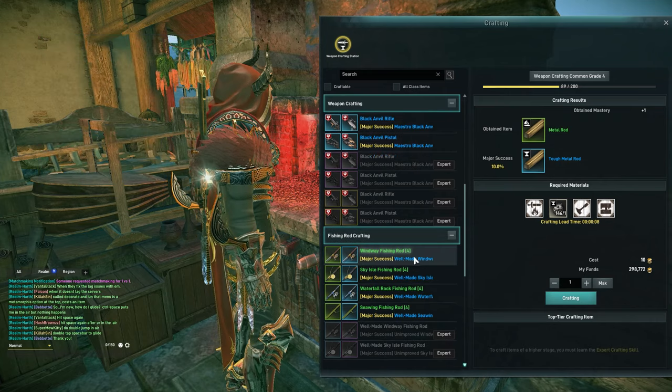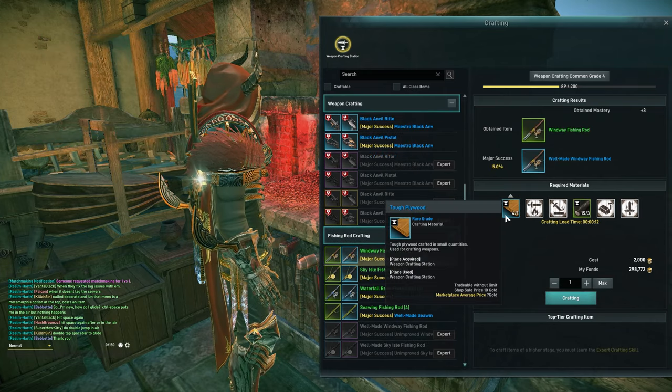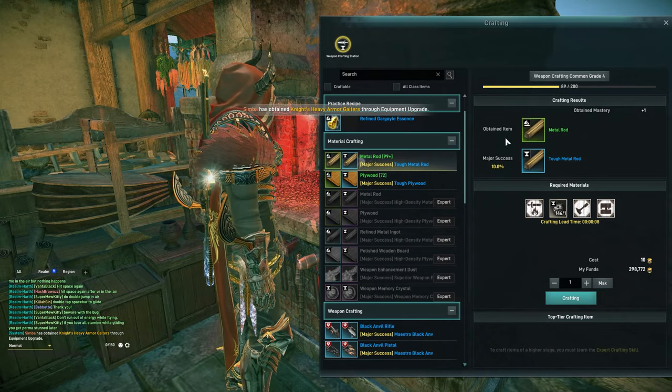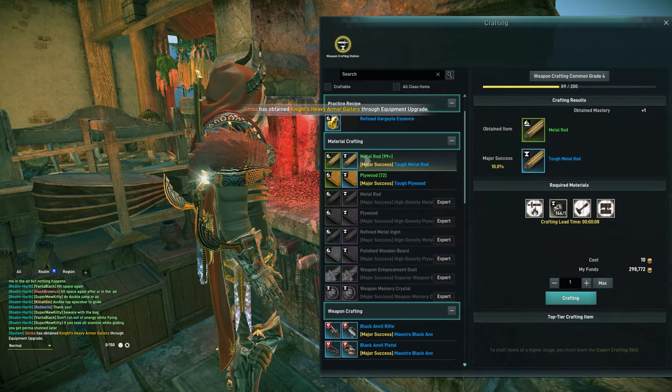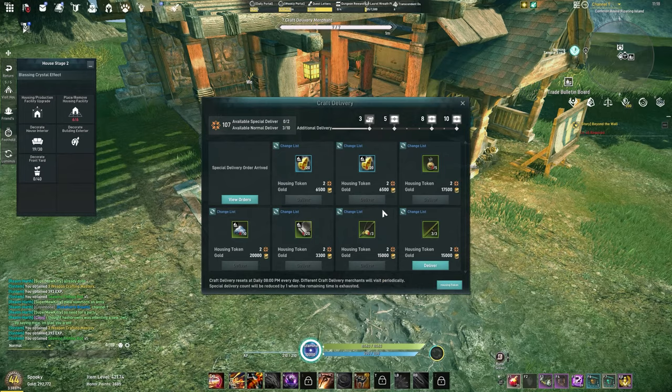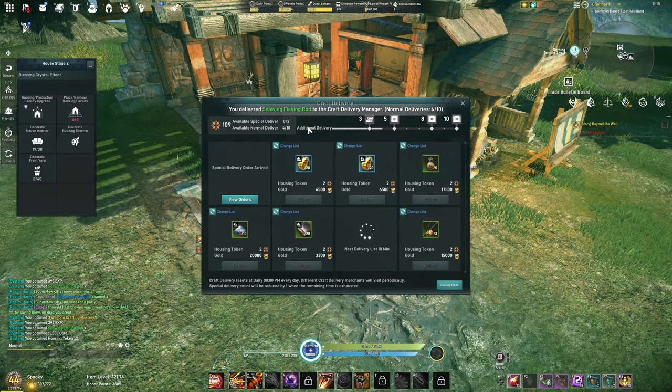When crafting items, some will require rare grade materials. These materials are typically offered when crafting the uncommon materials, but only when it's considered a major success will you receive the rare grade ones. After crafting the requested items, you can turn them in and receive your rewards. These listings will refresh every 10 minutes after you complete an order.